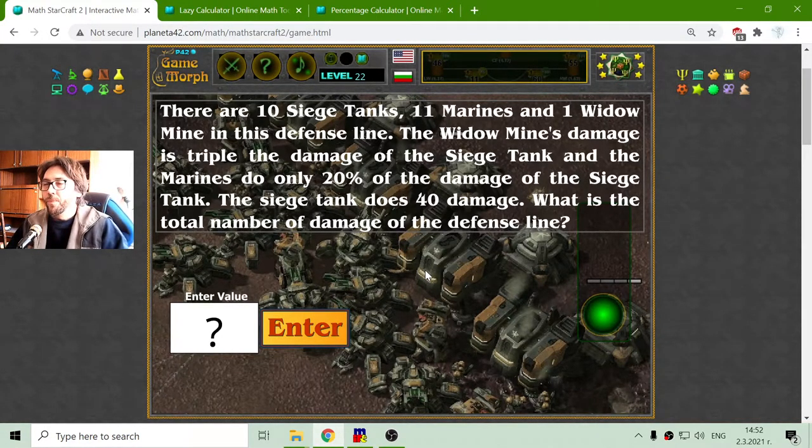What we have to do is find the damage of all units and sum them. First, we have the damage of the tank which is given — that is 40 multiplied by 10 because there are 10 siege tanks. That equals 400, which is the overall damage of all 10 siege tanks.